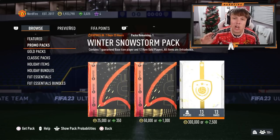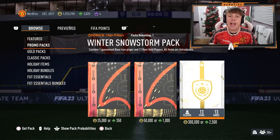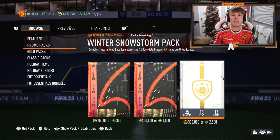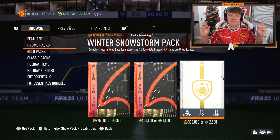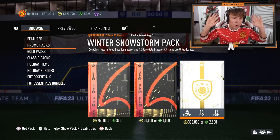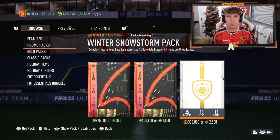EA have gone out and done it. The Winter Snowstorm pack contains one guaranteed base icon player and 12 rare golds — 300,000 coins or 2,500 FIFA points. We're going to open it up and reveal our icon from right to left to see who we get. Fingers crossed it's something good. Obviously it's untradeable so we can't sell it — we want something usable. Let's crack it open.